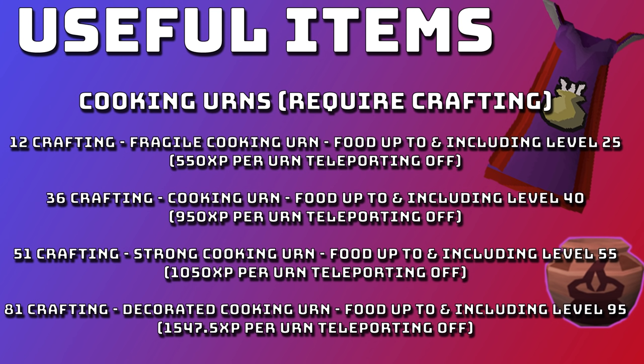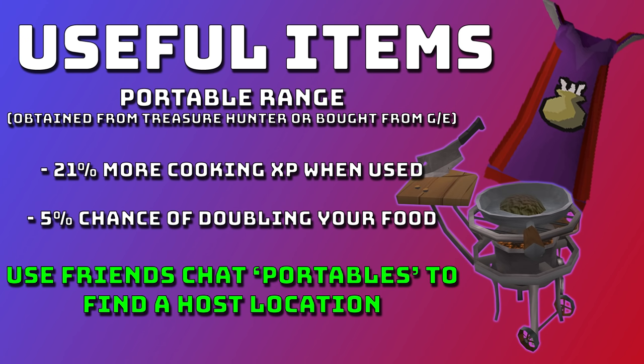When using urns you gain so much extra XP — they do cost a fair bit but they're definitely worth it. Next up is the portable range. The XP bonus from a portable range is 21%, so whenever using one you gain 21% more cooking XP, which is absolutely insane.